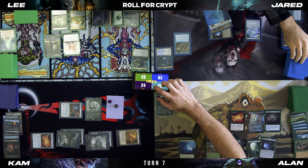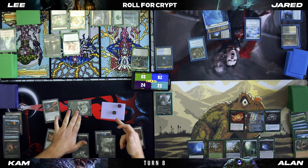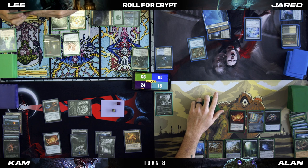That's a one, I'll take three. Pass turn. I'll untap, drop a land, swing. Seven's coming at Jared. Are you sure? Ten's coming at you. Yes. Just seven? Pass turn.